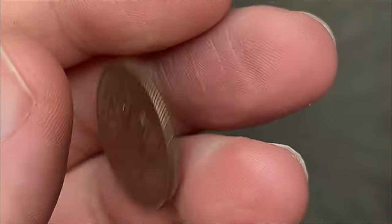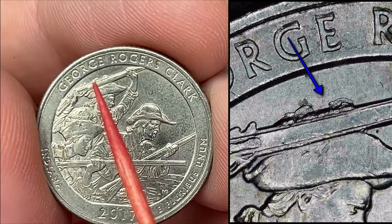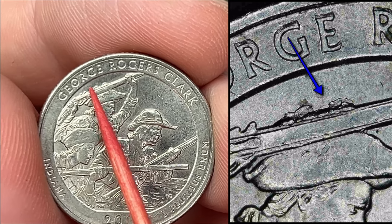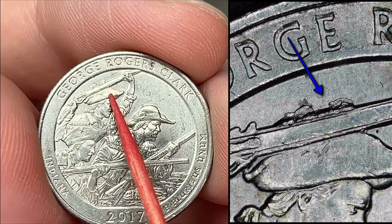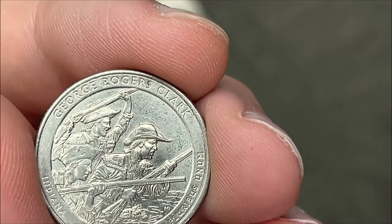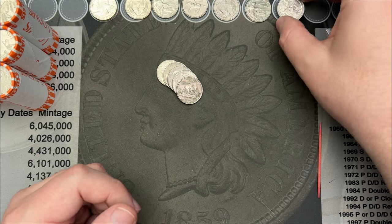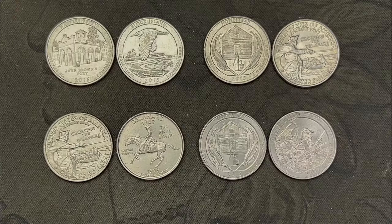Still on roll 41 — here's another die chip I don't come across all that often. 2017 George Rogers Clark — there is a die chip that runs along the top of this soldier's musket. These aren't rare or anything; I just don't come across a lot of them, so I figured I would share.